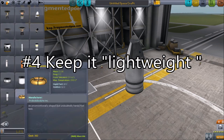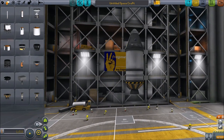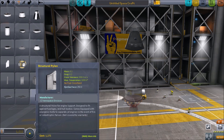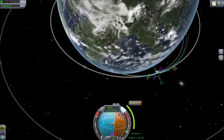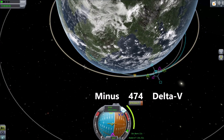Tip 4: Keep it Lightweight. It's easy to build a lander with too much fuel. Especially in sandbox mode it might not matter, but it can be fun to try to build optimal vehicles. You want to determine your vehicle's delta V value — the speed in meters per second that it's capable of changing.